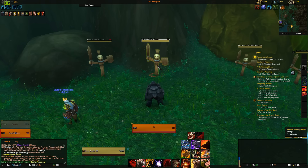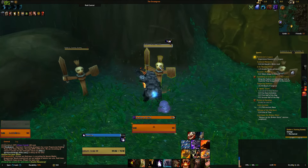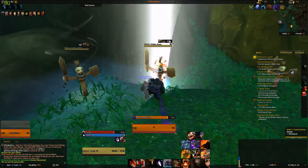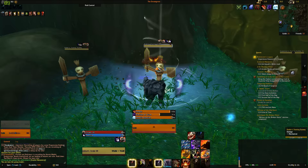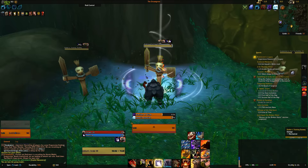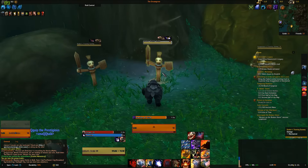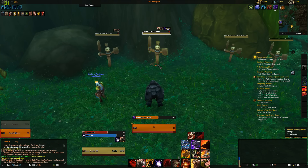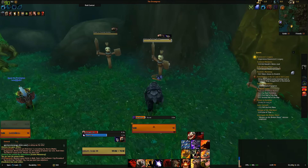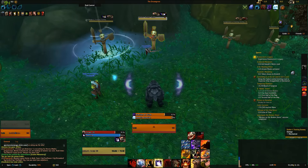Let's see this in action. We start with Moonfire, into Mangle, into Thrash. We get a Mangle proc so we use Mangle again, then Swipe. There's a Galactic Guardian proc — using that Moonfire. Two procs there, using Swipe, Thrash is back up. Another proc — using Maul. Note that Maul is off the global cooldown, so in a damage situation you can use two abilities at the same time, like right there.